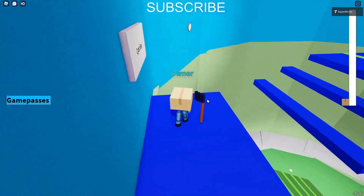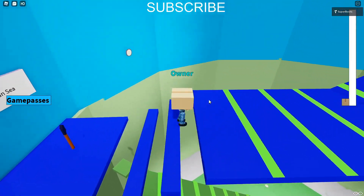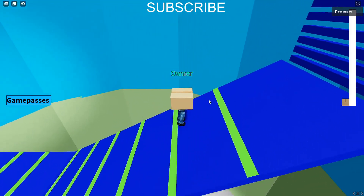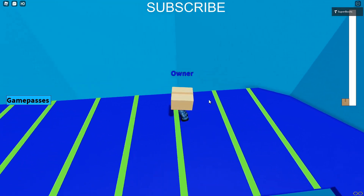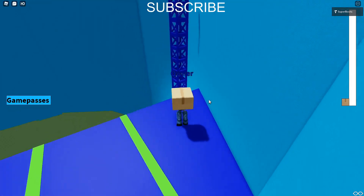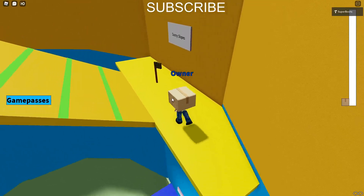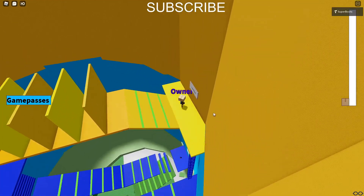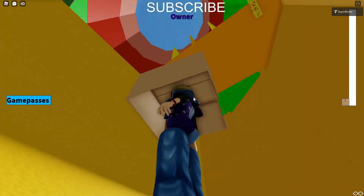Okay, boom — stage two. The checkpoints were coded by King of Sans 2. The game passes button and the game pass menu was coded by op scott — whatever the name is. I did the first three and v frantic did the last few.